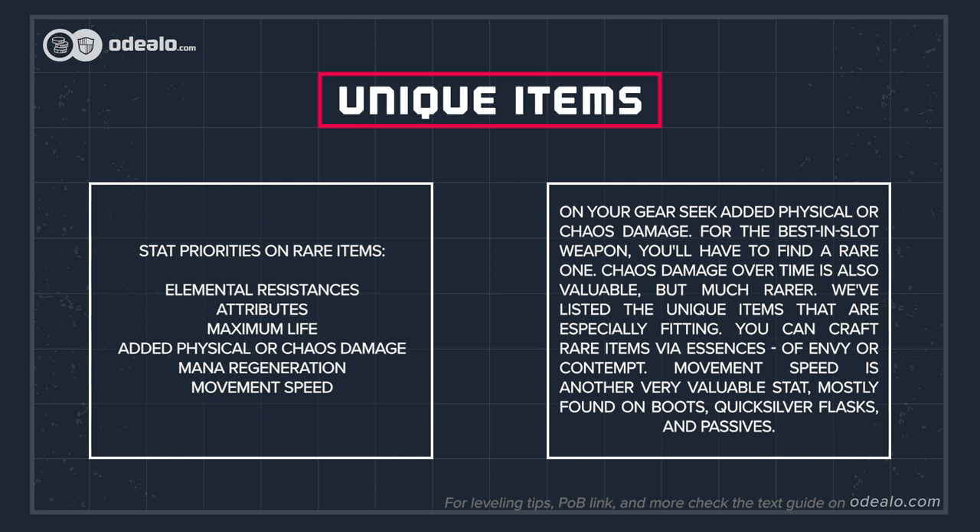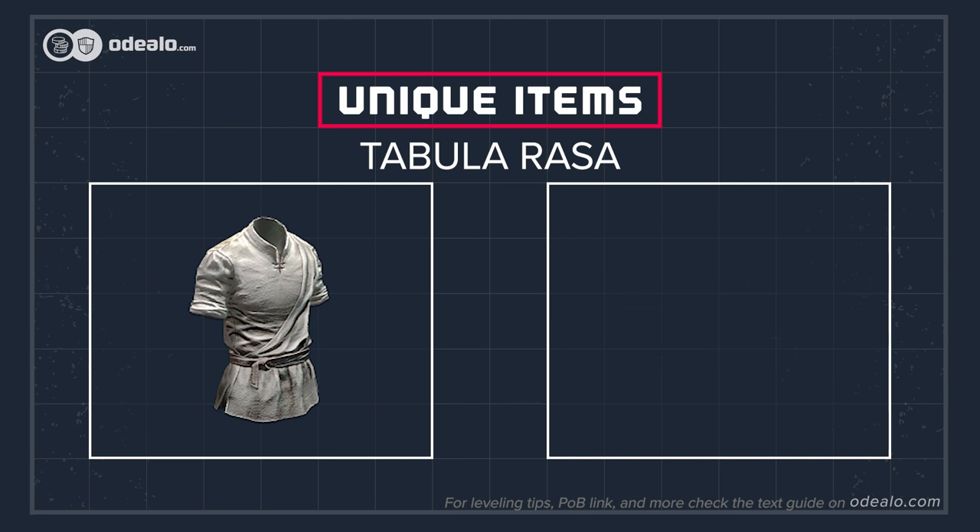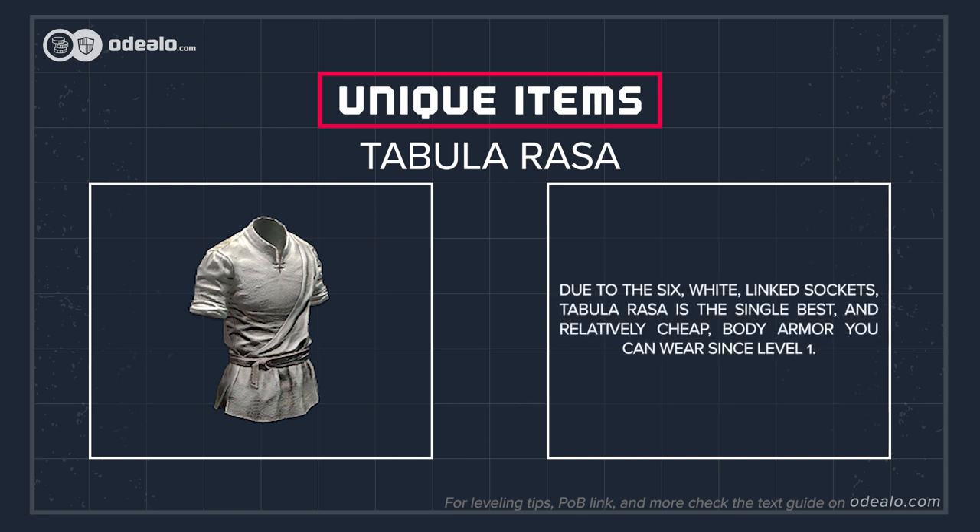Movement Speed is another very valuable stat, mostly found on Boots, Quicksilver Flasks, and Passives. Due to the six white linked sockets, Tabula Rasa is the single best and relatively cheap body armor you can wear since level 1.